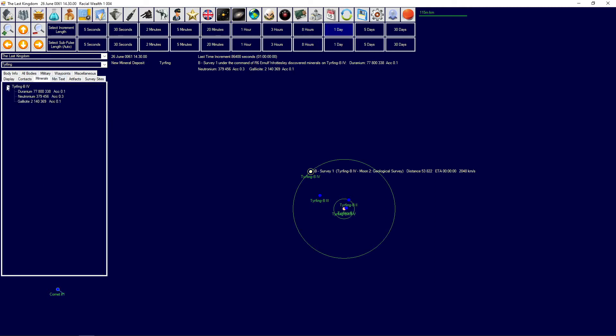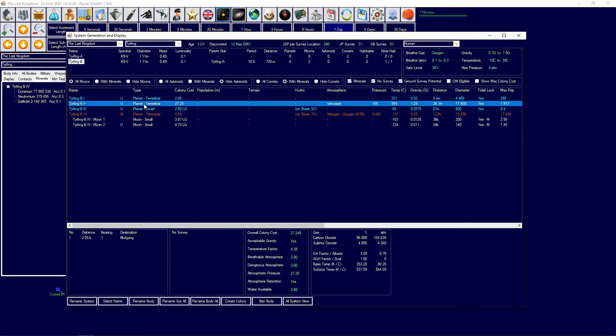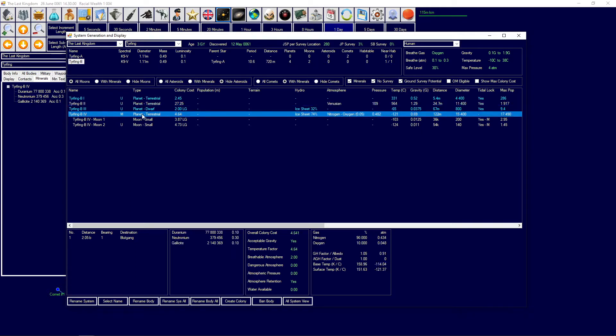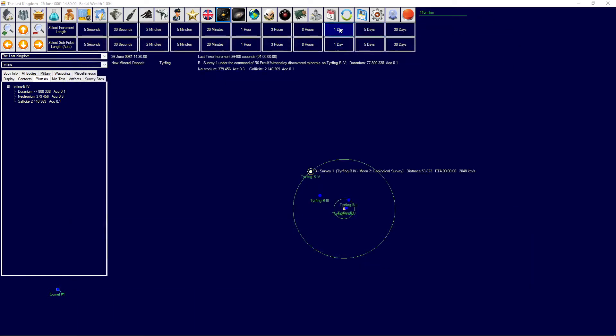The planet here has 77 million duranium at 0.1 accessibility, 379,000 neutronium, and 2 million galatite. The total accessibilities are rather poor. At least there's a lot of geranium but 0.5 accessibility is really poor, and there's no survey potential there either. What we can hope is that the Venusian planet has a lot of minerals, so we could have the colony on this one and get minerals from here.